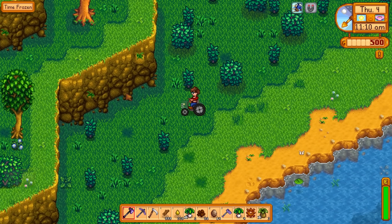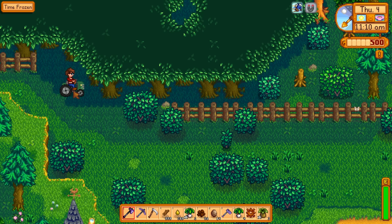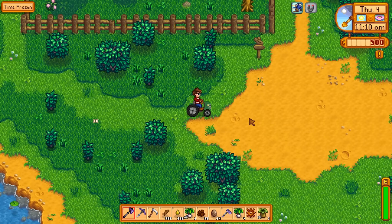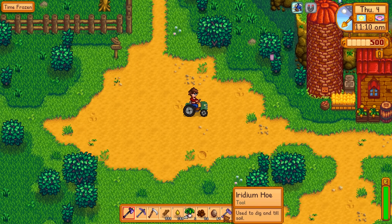Turns out I could even cut down the tree that's up on the hill — that seems odd, normally things out of the map are inaccessible. Here's where my stupid ideas hit a little hiccup: I realized I can cut that tree, but it gives me hardwood, which you wouldn't normally get in the first few days because you need an upgraded axe. I've already removed the hardwood from my farm. I'm not going to do the secret woods themselves because you won't have access on the first day.